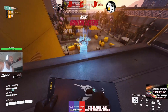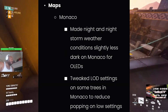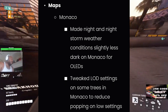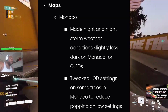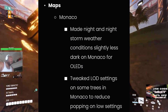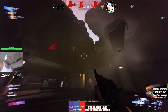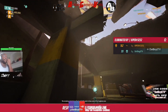Going back to map changes — we have Monaco. They made night and night storm weather conditions slightly less dark on Monaco for all LEDs. I played a nighttime map the other day and it was dark as hell, so hopefully this fixes that. They also tweaked LOD settings on some trees in Monaco to reduce popping. Hopefully these night changes help, because it was really hard to see.